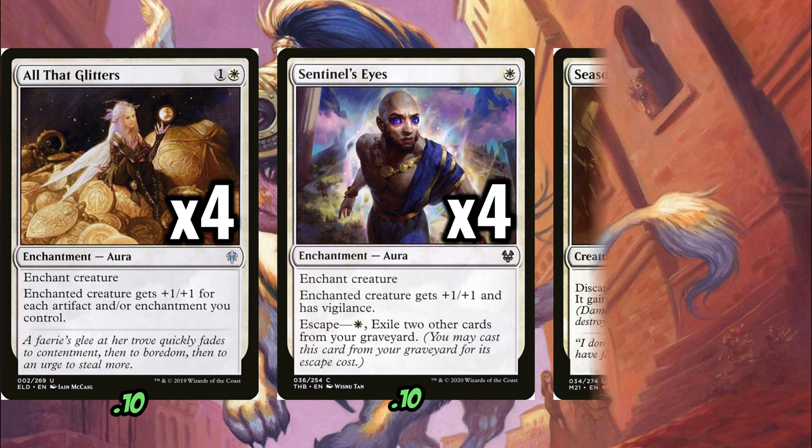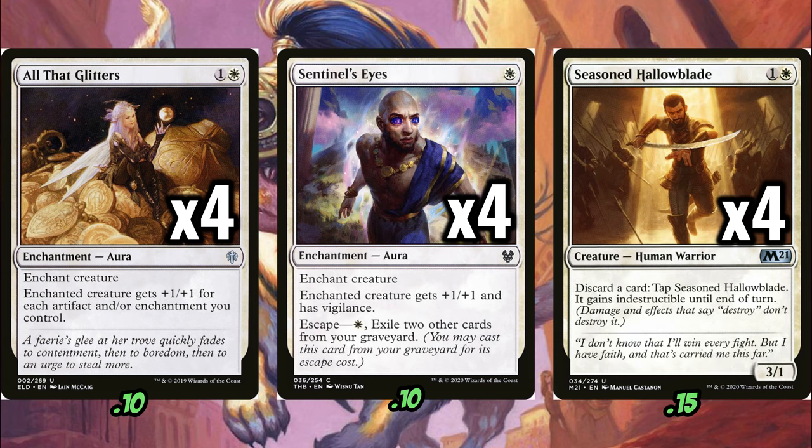Moving on, I think our next two decks in this year's lineup are probably the best decks in competitive play of these five decks — and these are both monocolored decks, coincidentally. The first deck we'll talk about is Mono-White Enchantress. We'll start this deck off with four copies of All That Glitters, one of my favorite auras of all time, four copies of Sentinel's Eyes, and four copies of Seasoned Hallowblade. So I hope you see what we're trying to do here — this is kind of the Maul of the Skyclaves or Lurrus deck. What we're trying to do, effectively, is stick something important onto a Seasoned Hallowblade and then just keep that Hallowblade for the rest of the game. Simple as that.